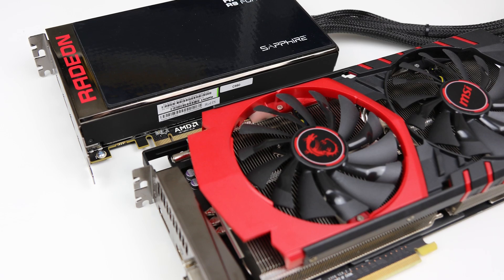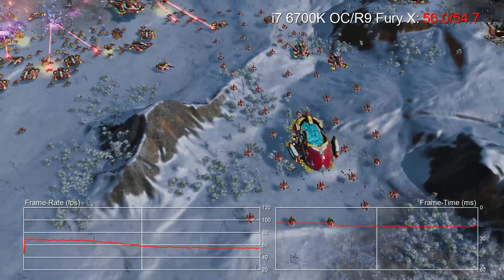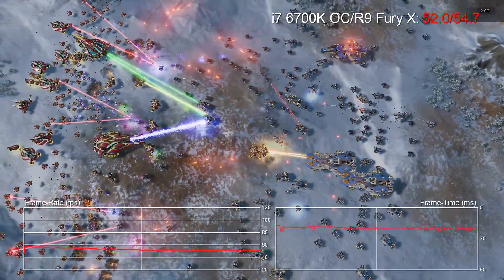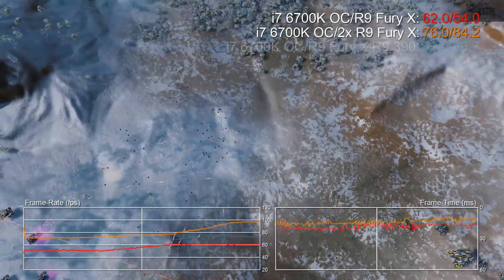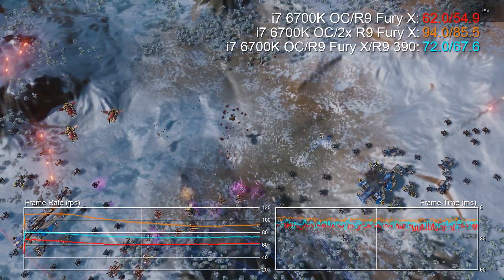Next up, I thought about more realistic gaming scenarios. I kept the overclocked 6700K and instead paired the Fury X with an R9 390. The idea being: if you own the 390 and you're looking to upgrade, why bin off the old GPU if you can use them together? A single Fury X gives pretty much a 53 FPS average at our 1080p crazy setting. Two Fury Xs give that 86 FPS average we saw earlier. And the Fury X paired with the 390 delivers a 68 FPS average — a midpoint between the two. Pretty remarkable stuff. This technology is actually working.